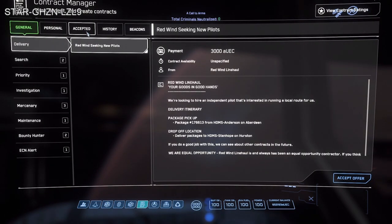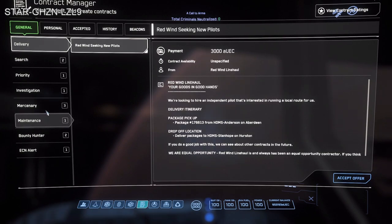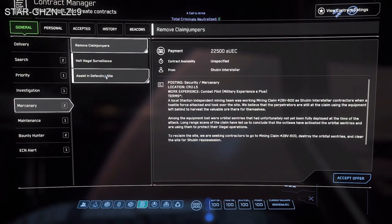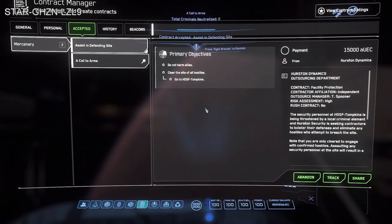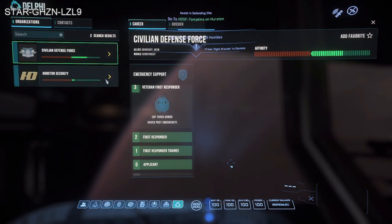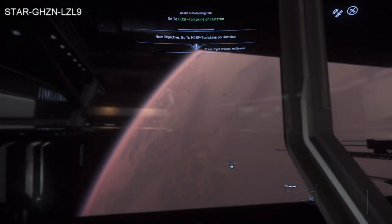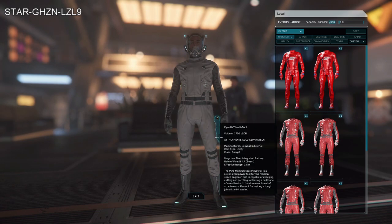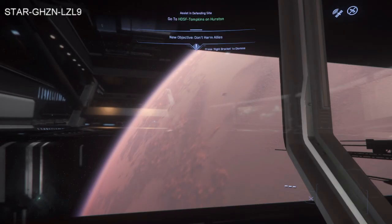We are going to do some missions today. This is a two-part tip — first part: always get Call to Arms. Call to Arms will give you bonuses for any kills. I was planning on doing an assist defending site mission. Now, regarding the reputation system: finishing a mission raises reputation, failing brings it down, and abandoning a mission will bring your reputation down as well.